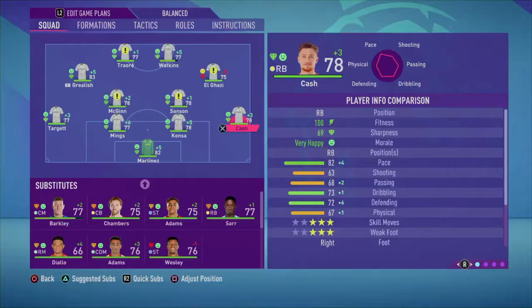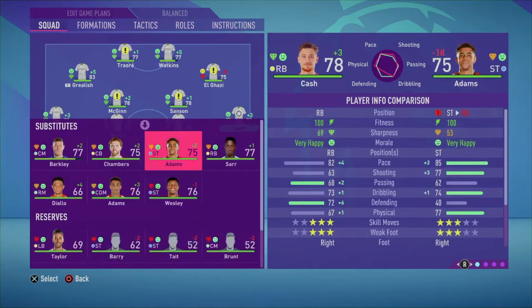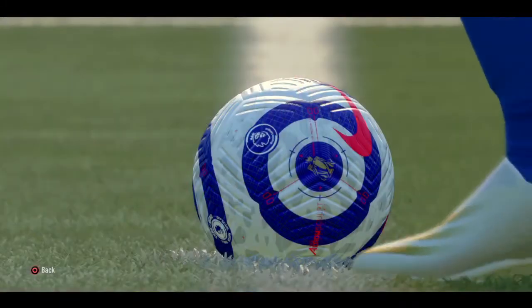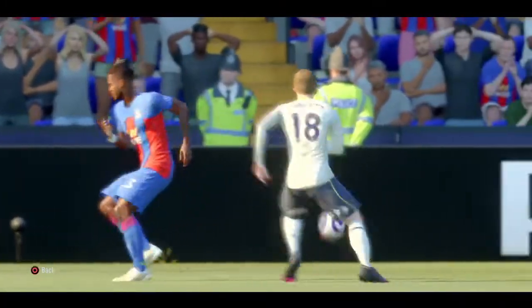Our lineup against Crystal Palace — we are going to start Anwar El Ghazi for the first time in our career mode save, Traore up front today too, and Buna Saar in there as well. Let's kick off. We're playing Crystal Palace at Selhurst Park.